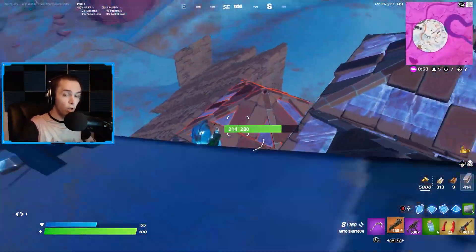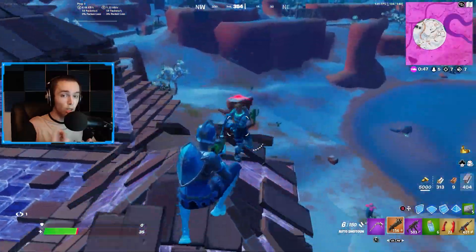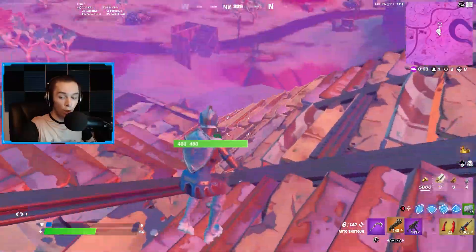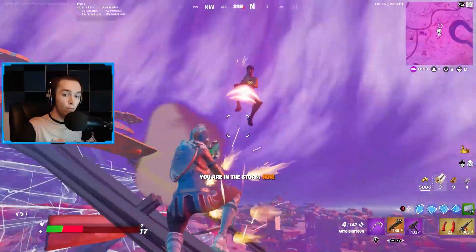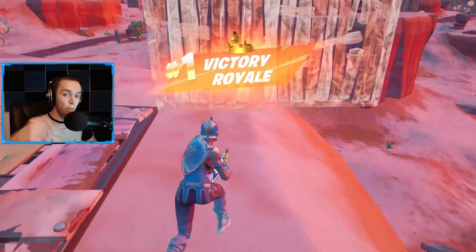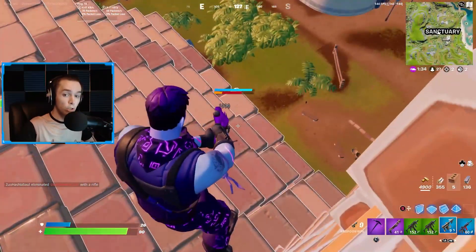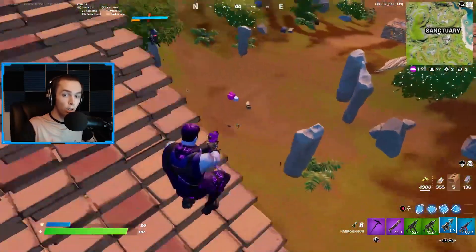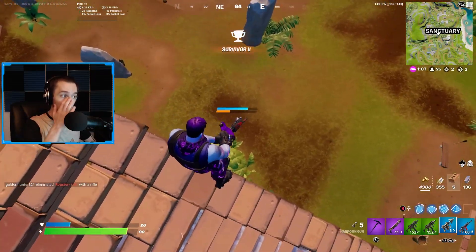You can also get the mythic assault rifle at Sanctuary, which is one of the most broken items in the game right now. Sanctuary is really overpowered — I don't know why people are sleeping on this location. In competitive or arena it may be more contested, but in solo pubs I rarely see many people there. If you have trouble killing The Rock to get the Foundation's mythic AR, you can build up, harpoon him, and kill him with fall damage — I have a clip of that on my Shorts channel linked in the description.